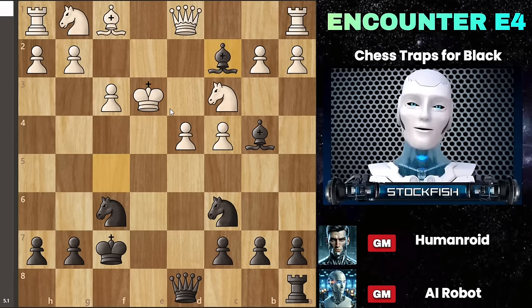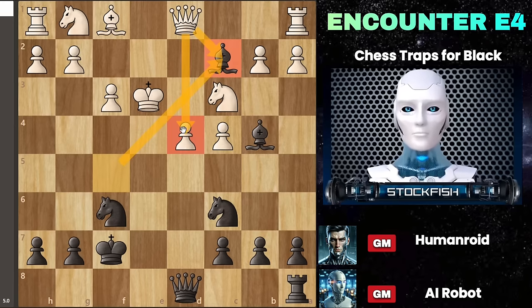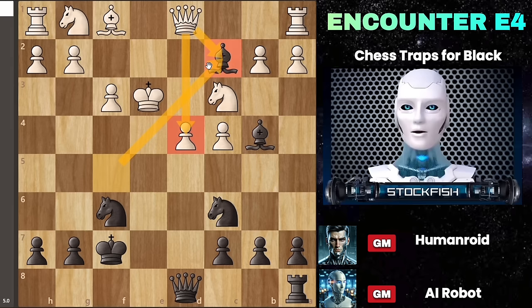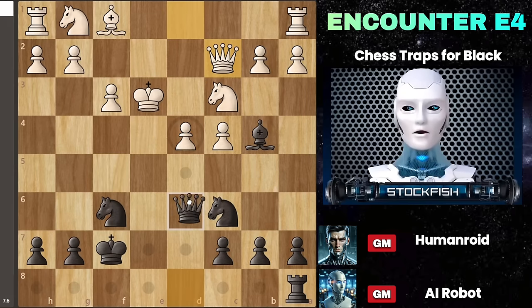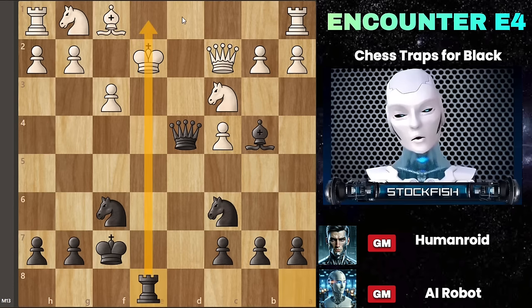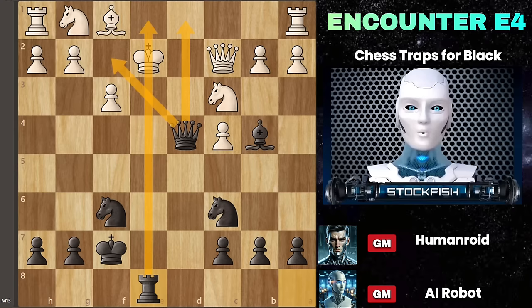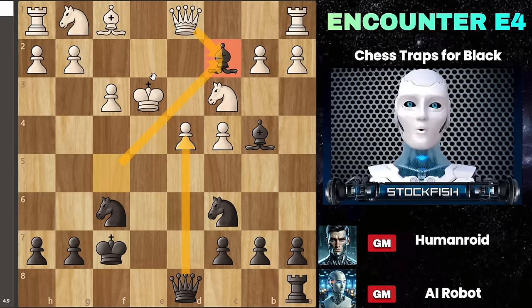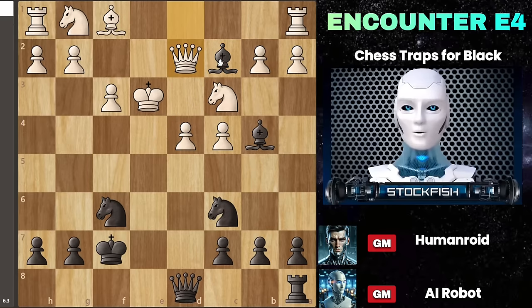The key move is bishop C2 — a masterful play. This aims to divert the white queen away from defending the D4 pawn. If white takes the bishop, you proceed with queen takes D4 check, and after rook E2, you bring your last piece into the fray with rook E8 check. This sequence puts the white king in a dire situation facing imminent checkmate. White can't afford to take the bishop, as black would then seize the D4 pawn.